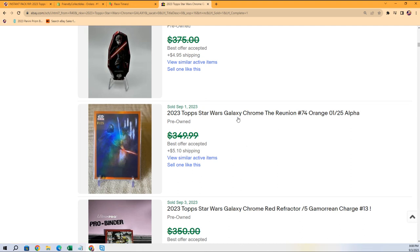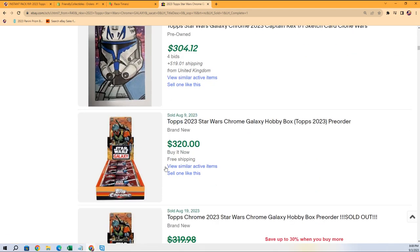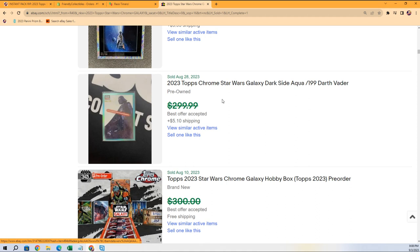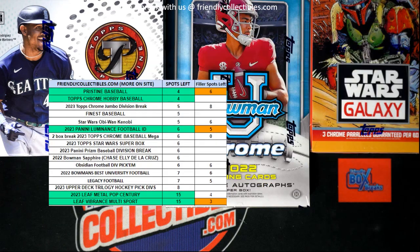Somebody had bought three packs of this and two out of the three had parallels — he was so lucky. That was right at the end of the box and I wasn't sure if there was another one at the end. The third one — there are three parallels in a box. Good luck with the NFC East in Luminance; that's one of our other hottest boxes. I want to get our Luminance countdown going too.